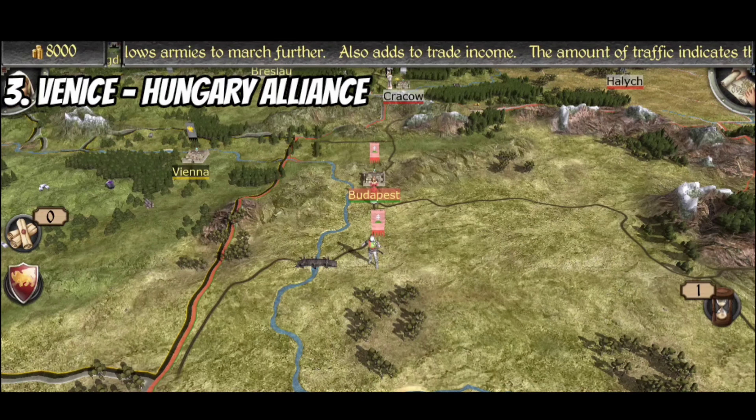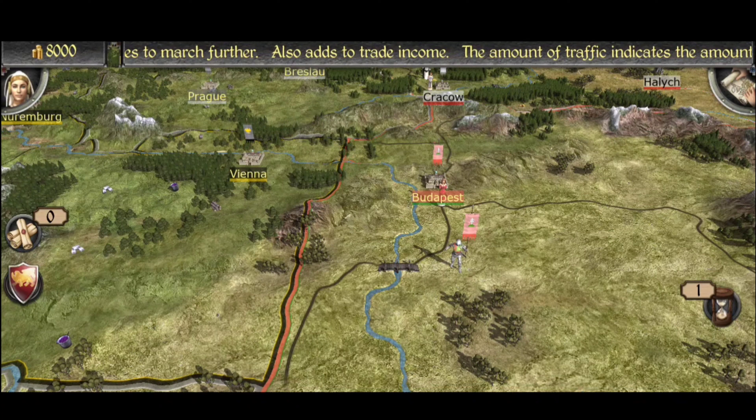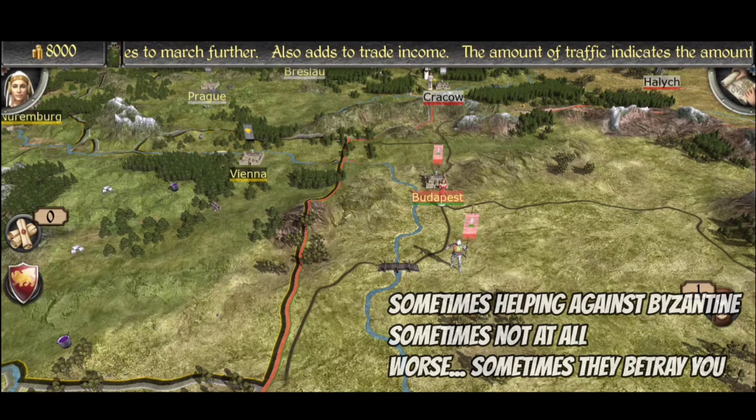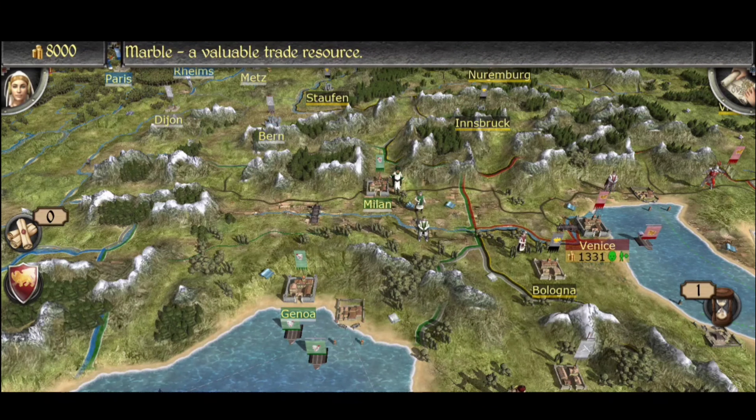The next step I recommend is to get an alliance with Hungary as soon as possible to help you for the upcoming war with the Byzantine Empire. Though it doesn't always work, it is worth a try. Note that the AI in Medieval 2 is sometimes unpredictable and will often betray you for no reason — such as in my recent campaign with Venice. But who knows, maybe you guys will have different results. Let me know in the comments.